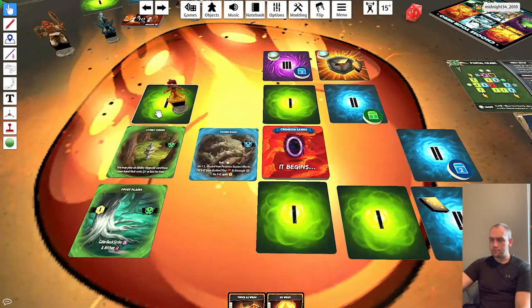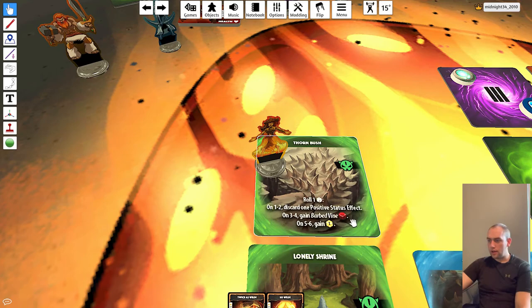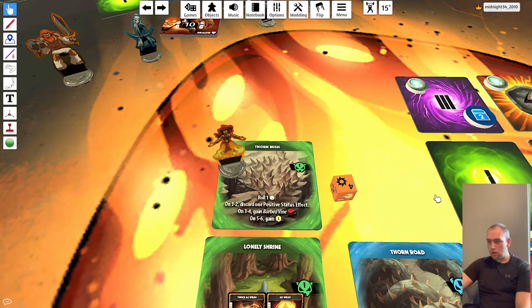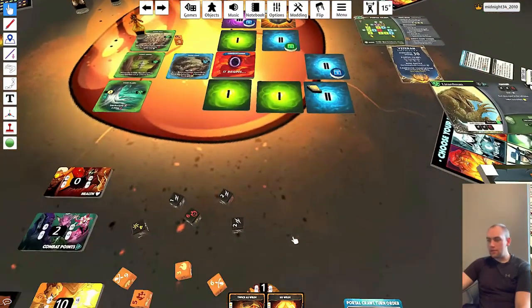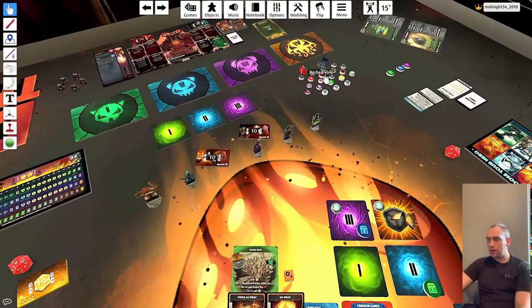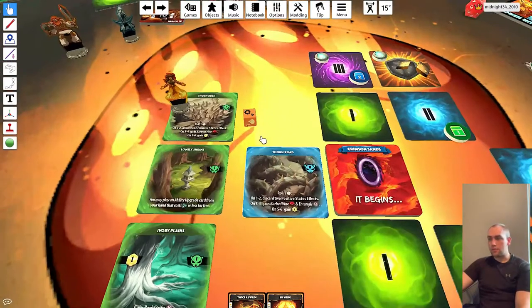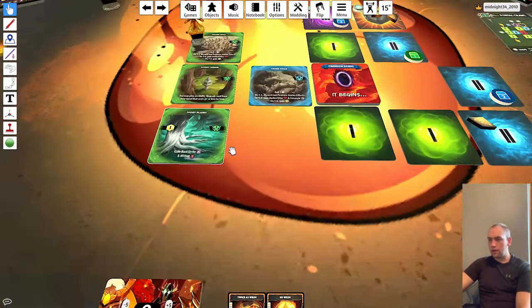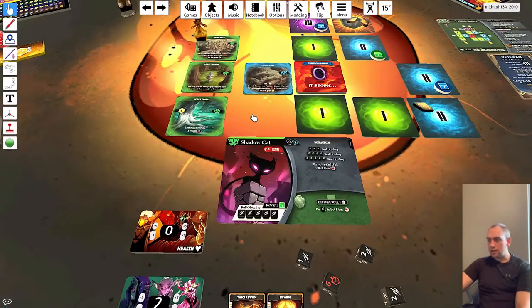Rolling — it's a 4. That Barbed Vine. I only have one CP, so I'm gaining another Barbed Vine. Now we can see the importance of having some CP — maybe a So Wild. I take that back: I cannot use So Wild because it's not during an offensive roll phase. It would have to be an instant action — you cannot use So Wild because it's not in the right timing. And then we get our green minion. Flip — Shadow Cat. It's another First Strike, and 2 CP, 9 health.